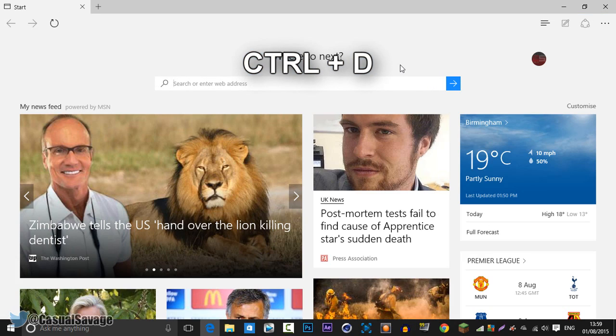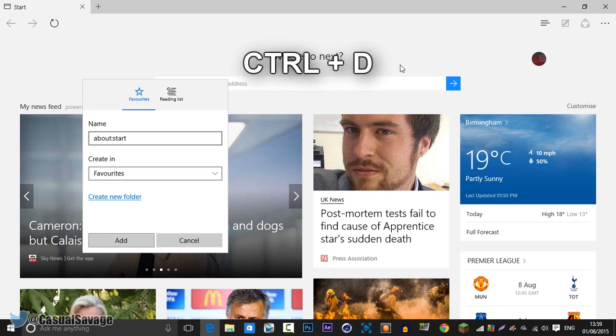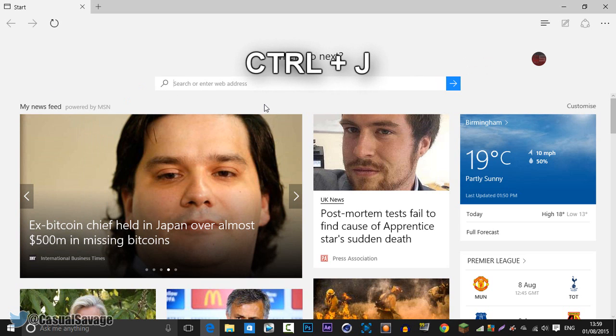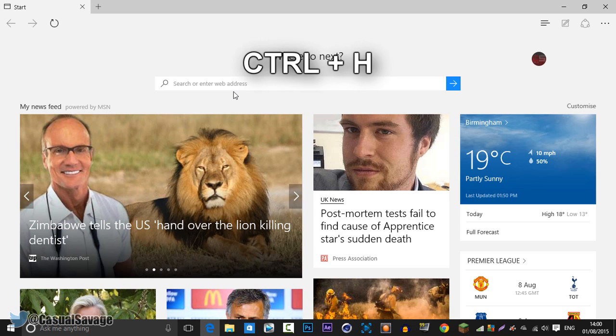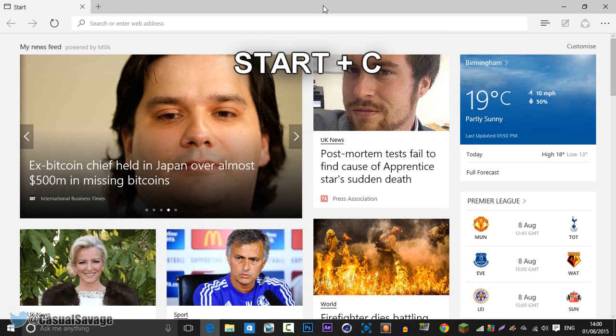To add the current site to your favorites or reading list it is Ctrl and D — you can see that right there, just go ahead and add it. To open your download pane it is Ctrl and J. To open up your favorites pane it is Ctrl and I. To open up your history it's Ctrl and H. To open up Cortana it is Start and C.